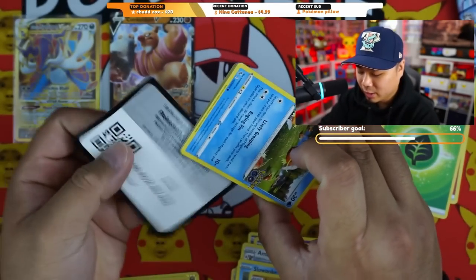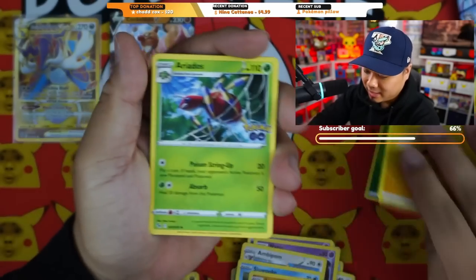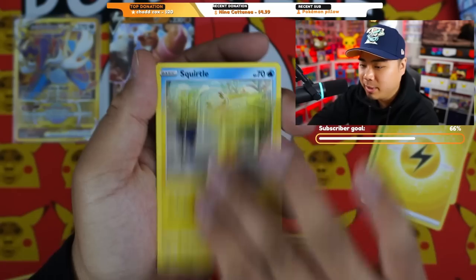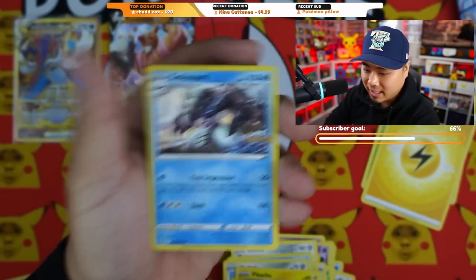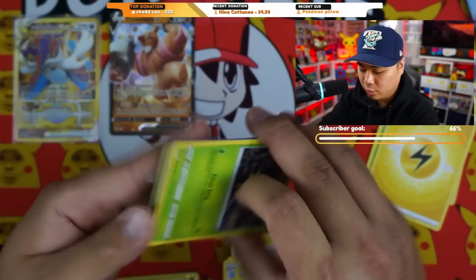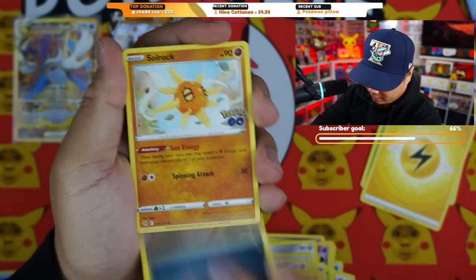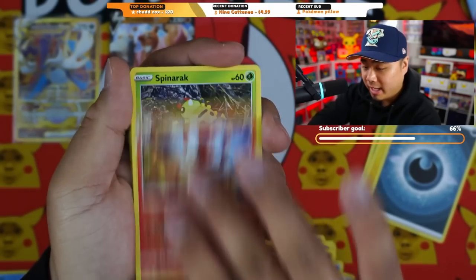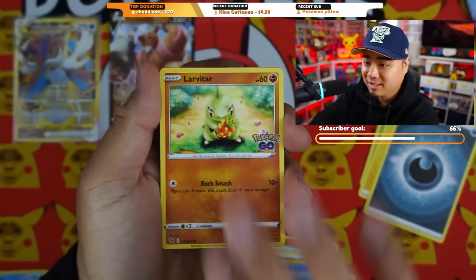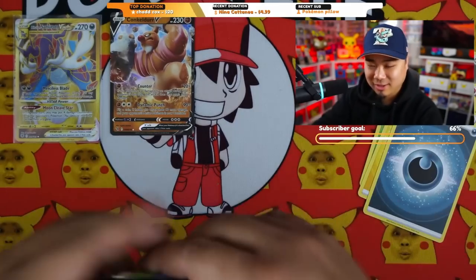Second Pokémon GO pack — guessing a Fire Energy as always, but nope. We have Steelix, Magikarp, Meltan, Eevee, Pikachu, Squirtle, Meltan again, and a Colosseum — nothing special. Moving on to the third pack. Asking for a Radiant Charizard even though we already have one — theory being you have to ask for what you don't need to get what you do. Larvitar, Nidoran, Bulbasaur, Larvitar again, and Gyarados. Theory didn't work.